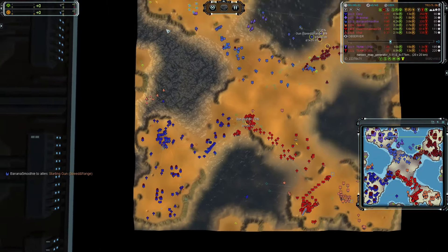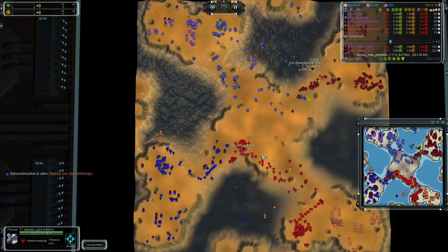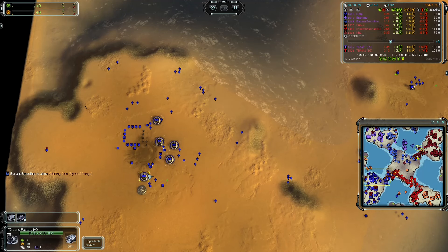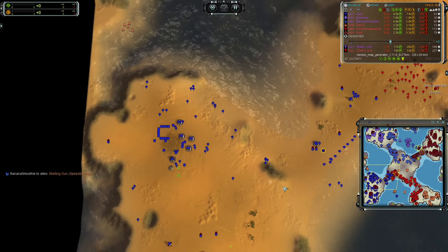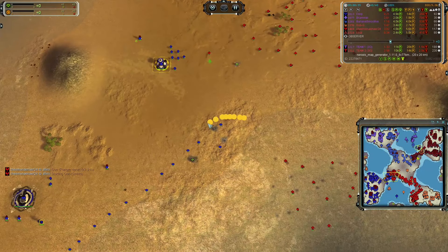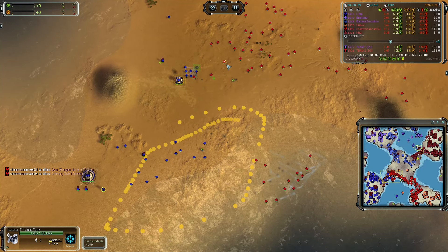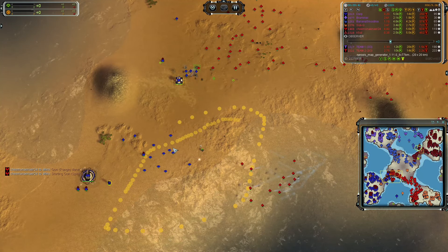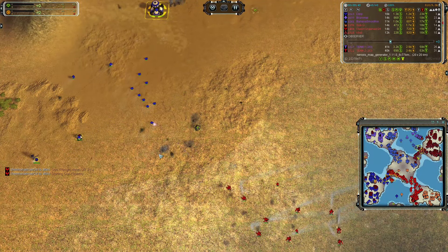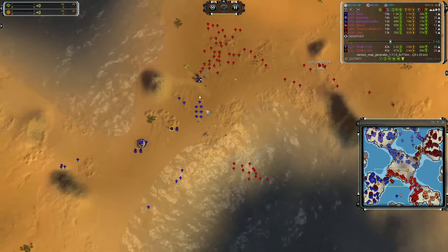Those T1 bombers seem to be moving on to the base of Rammel right after. Still at T2, already producing some flak and blazes. Interesting call going for a bunch of flares - not sure what the play is with that. Flares are light assault bots, and if I remember correctly, they are the best light assault bot, but still a light assault bot and not a main DPS tank.